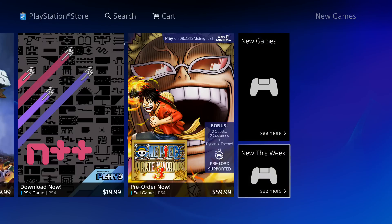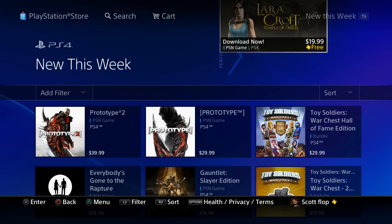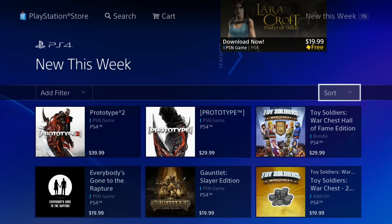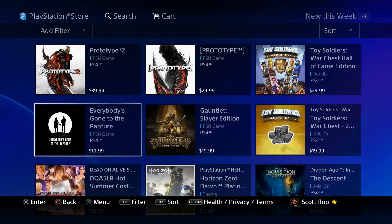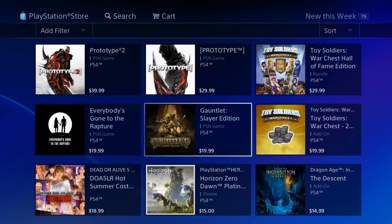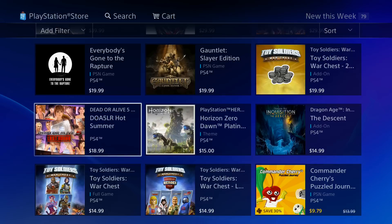I'm scrolling all the way over so we can get to 'New This Week.' What is new this week? We got Prototype 2, we got Toy Soldiers — it comes as a bundle for $29.99. We got Everybody's Gone to the Rapture for $19.99 — I know a lot of people have been anticipating this game. We got Gauntlet Slayer Edition for $19.99 and an add-on for Toy Soldiers for $19.99.